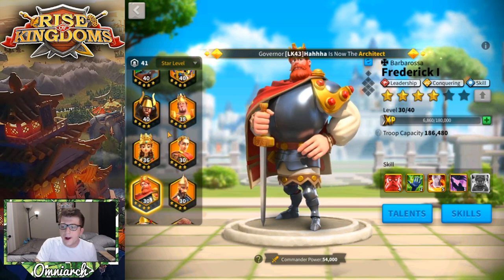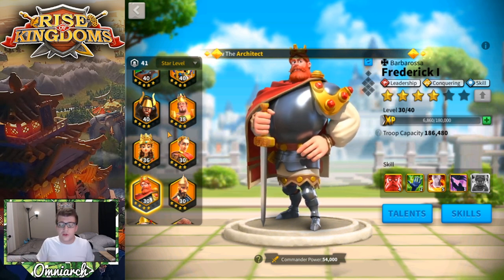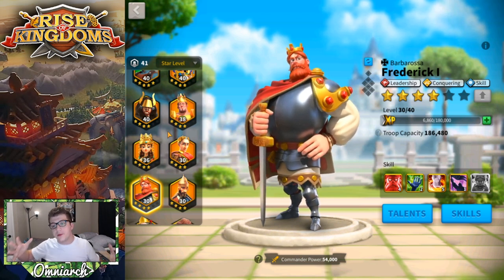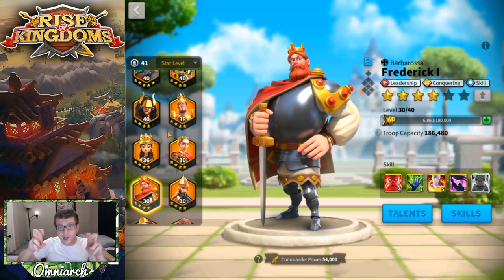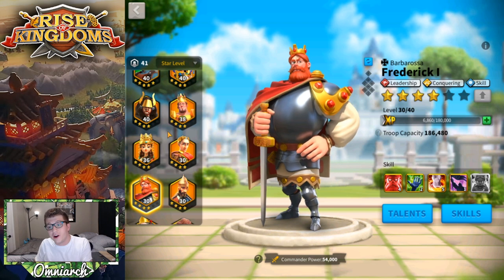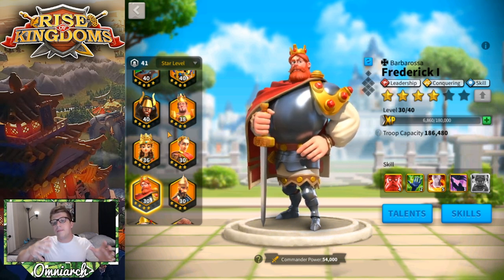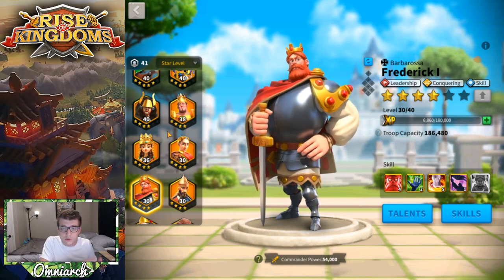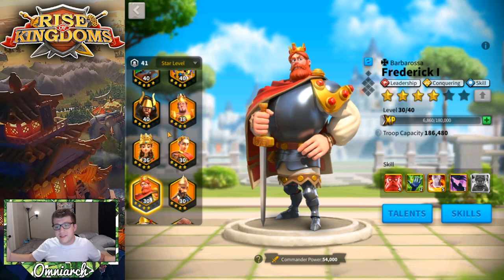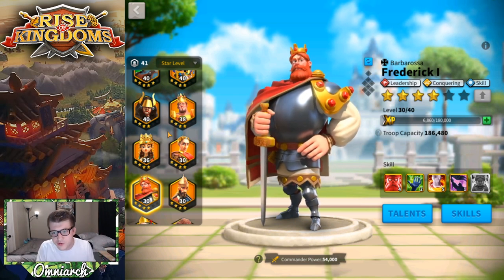There should be a downside to resetting — you should take a percentage loss. Maybe you only get 80% of what you put in back, which would be pretty substantial. For example, if you put 300 legendary commander sculptures into a commander and use a reset item, you'd only get 270 sculptures back — a pretty hefty cost, but fair. Maybe these commander reset items cost 5,000 gems or something similarly premium, like a civilization reset. Regardless, I think there should be some way to do this no matter what the barrier of entry is.